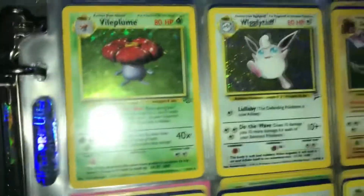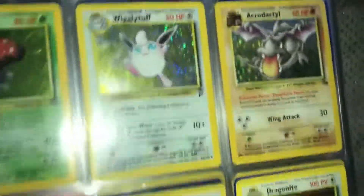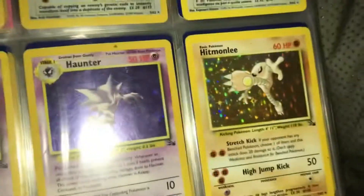We go to the jungle side here as well — the jungle side with my Tarzan. Vileplume, Wigglytuff, Aerodactyl, Articuno, Ditto, Dragonite — no, that is actually not even in English. Gengar, Haunter, Hitmonlee.